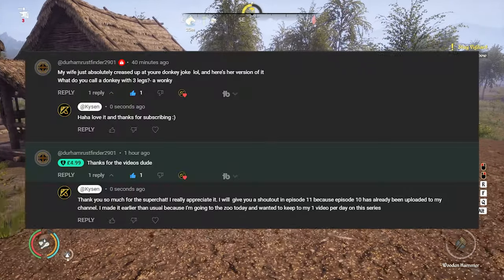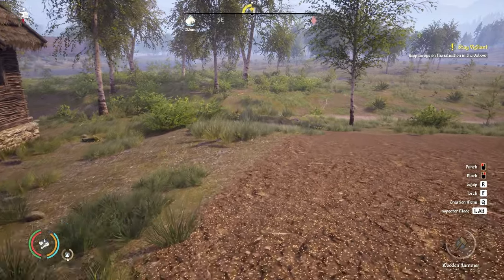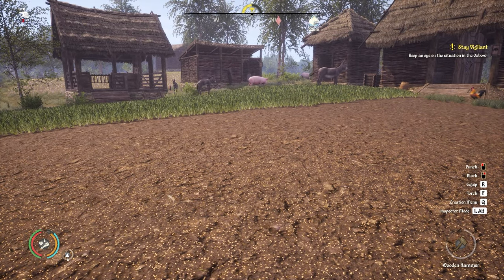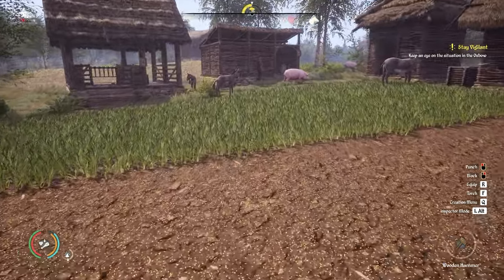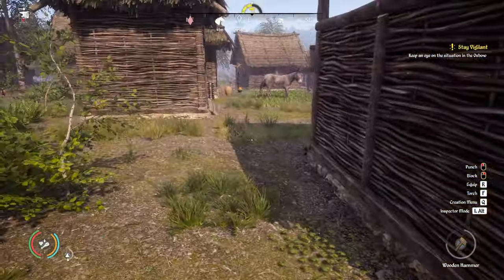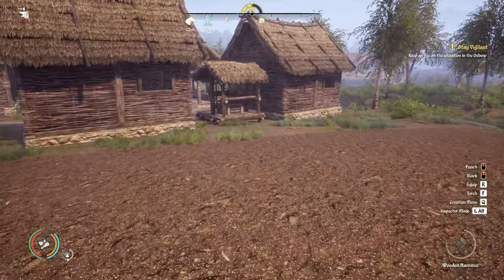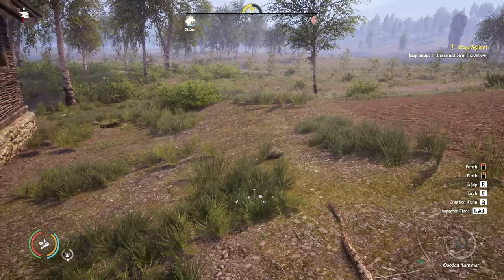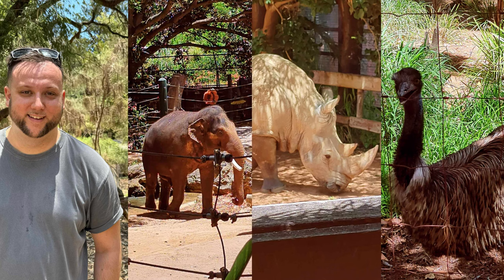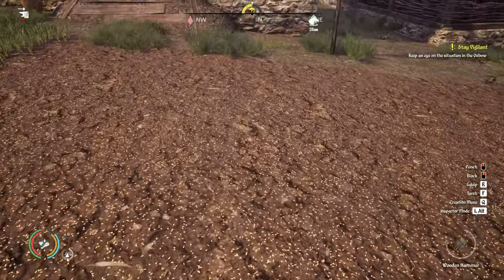We have a super chat here from Durham Rust Finder 2901 — Durham, thank you so so much, really appreciate that, 4.99 Great British Pounds, always love to see it. His wife came up with a donkey joke: what do you call a donkey with three legs? A Wonky! Definitely my sense of humor — those terrible jokes. Thank you so much for the support, and thank you to all the super chatters, channel members and patrons. All that support actually meant that I could pay for my ticket to go to the zoo yesterday, which was amazing. Thank you all so much.